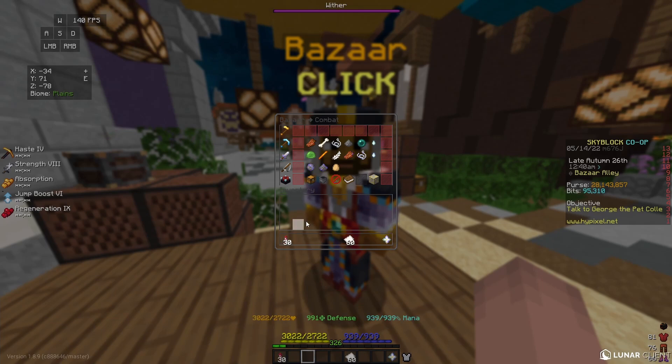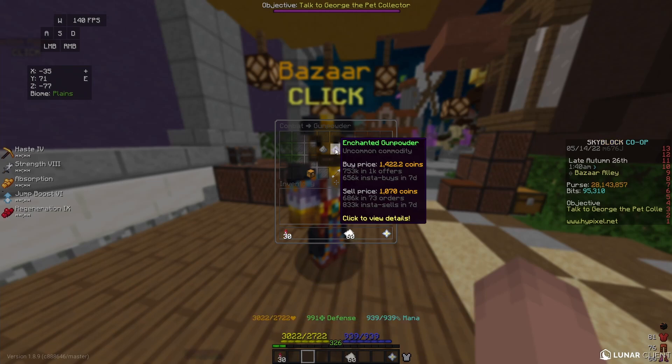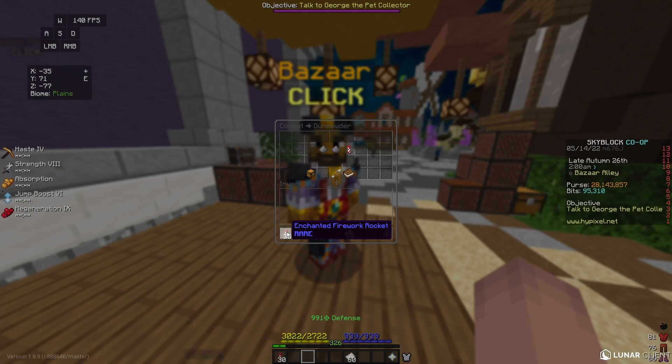I can then take these firework rockets back to the bazaar and sell them for 2.818 million coins. If you had put in a buy order and waited, you would make about 800,000 coins profit, but you might have to wait a long time for the enchanted gunpowder to fill. However, I still made a decent profit by buying them instantly.